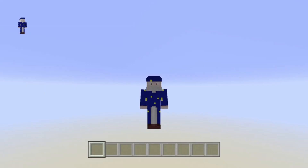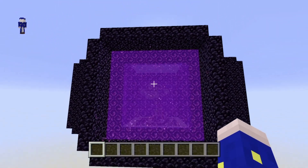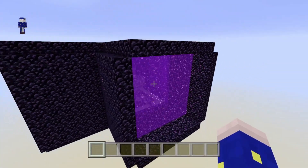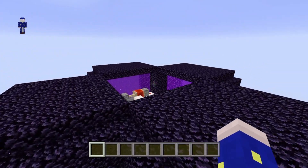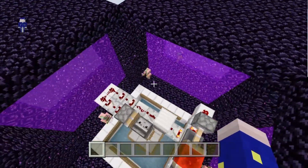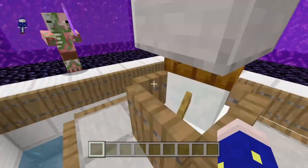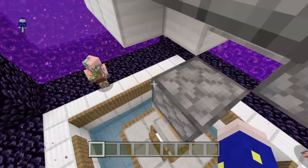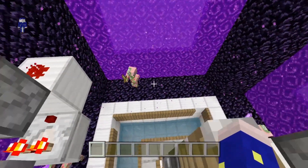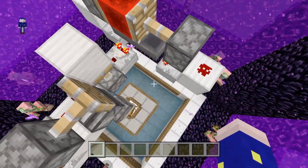Hey guys, it's the Redstone Wizard here again, bringing you another redstone tutorial. This time we've got an overworld gold farm. This design was originally shown to me by one of my redstone team, and what it utilizes is a snow golem to attract the zombie pigmen into chasing after him.